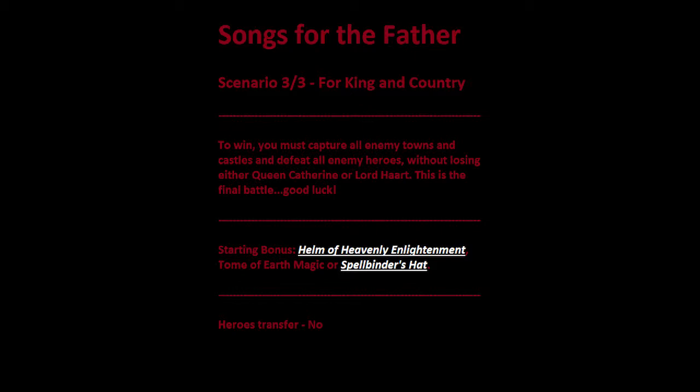Your starting bonus choices are between the Helm of Heavenly Enlightenment, Tomb of Earth Magic, or Spellbinder's Hat. I underlined both of those because if you got Dimension Door in the last scenario, you should take the Helm of Heavenly Enlightenment. But if you didn't, you should take the Spellbinder's Hat because Dimension Door is pretty important on this map, and Spellbinder's Hat will give you all of the fifth level spells, which includes Dimension Door.